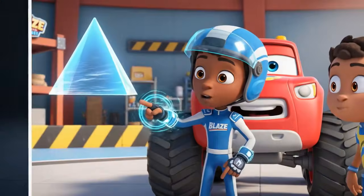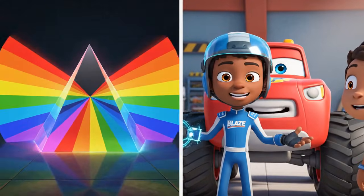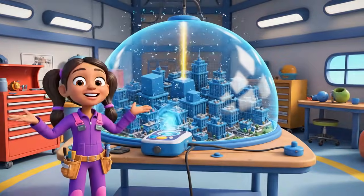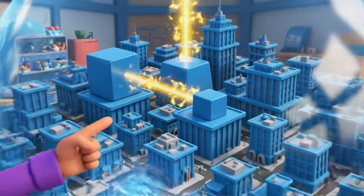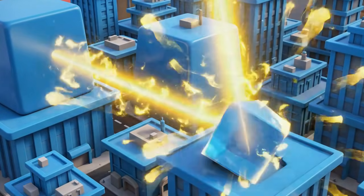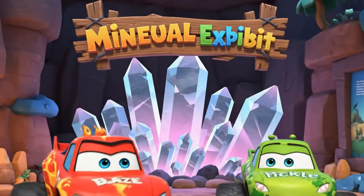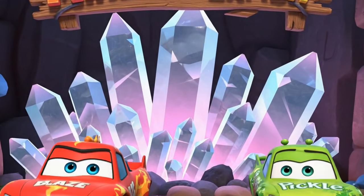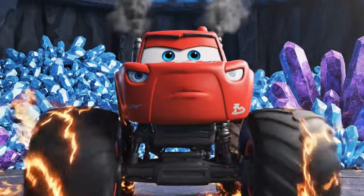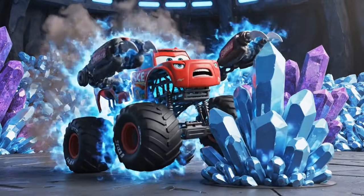We can use refraction! When light passes through a prism, it bends! If we build a giant prism system, we can catch the sunlight and shoot it right at the Shadowbot! Those giant crystals are perfect prisms! But they're super heavy. I need to transform into something that can carry those giant crystals — a super glass hauler!